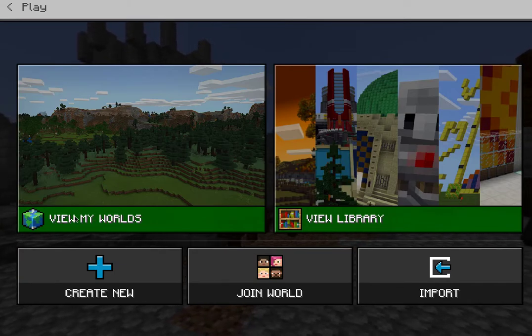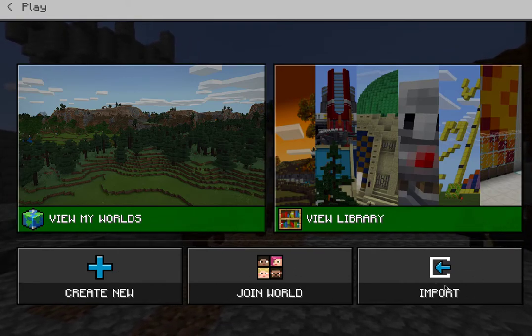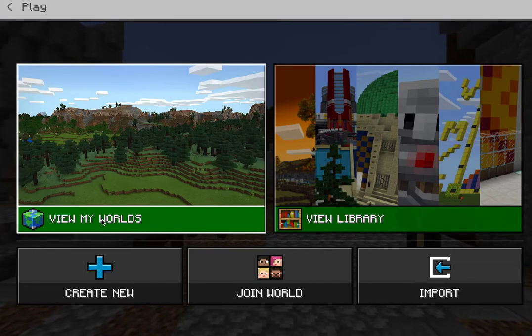In this case, I've actually created some worlds, so I can create a new one, I can join a world, or I can import a world if I want to. There are others here as well that you can take from the library, but in this case I'm going to go to a world that I created.